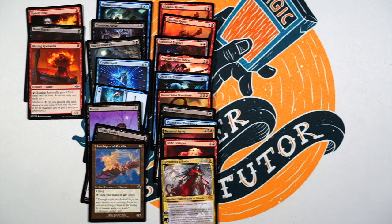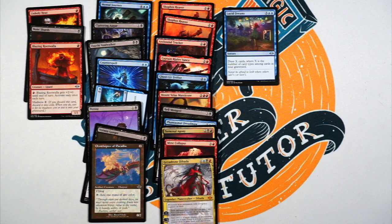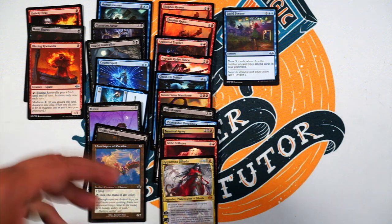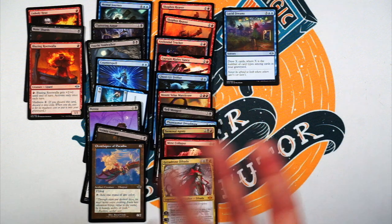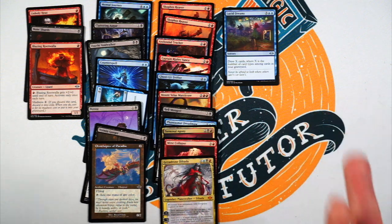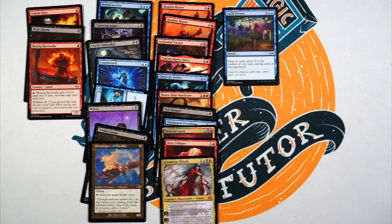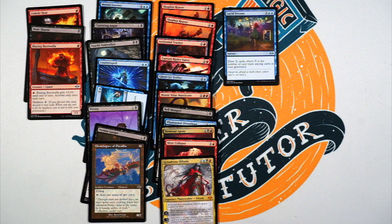Lucid Dreams — three and a blue, blue sorcery. Draw X cards where X is the number of card types among cards in your graveyard. So maybe draw three to five cards at sorcery speed — that's pretty decent. Anything above that, it's just great. It's a little slow, but you're going to be discarding some stuff anyway so it might as well.